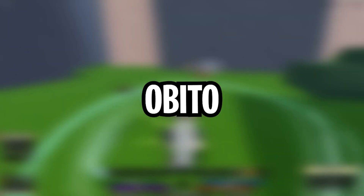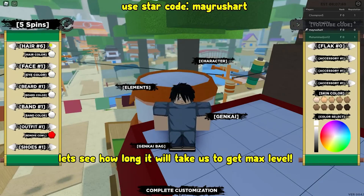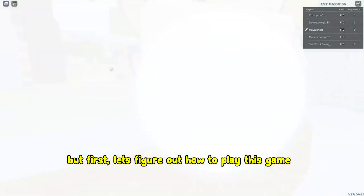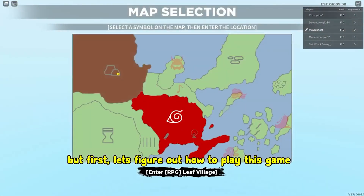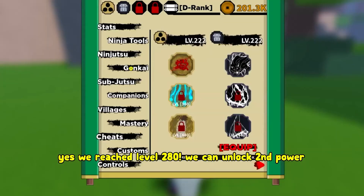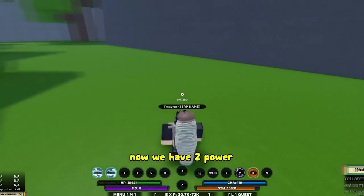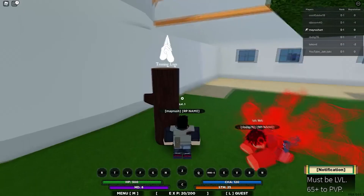If you want your character to resemble Obito, then follow these steps. Start with the outfit style and reach number 50 in the outfit section. If the color seems a bit off to you, then you can change it by clicking on the right-hand side toggle area. You can also change accessories and skin color accordingly.